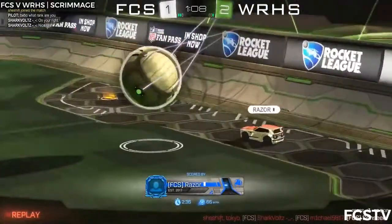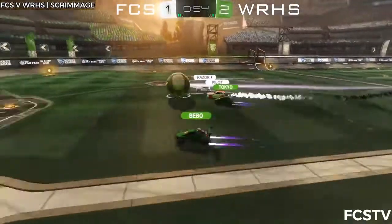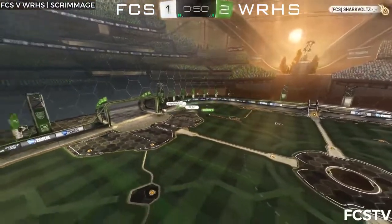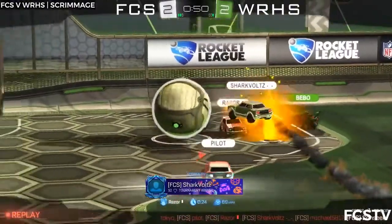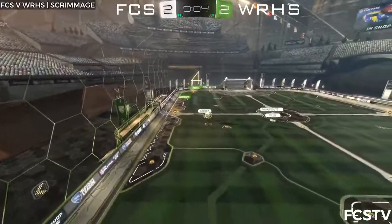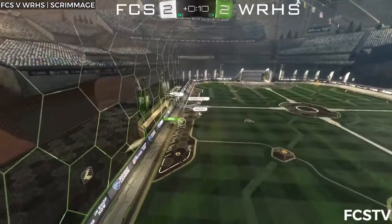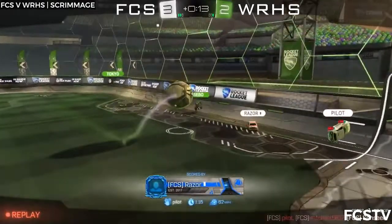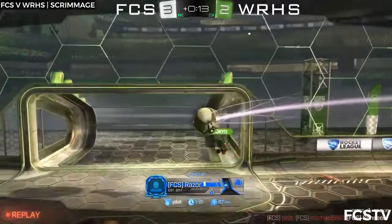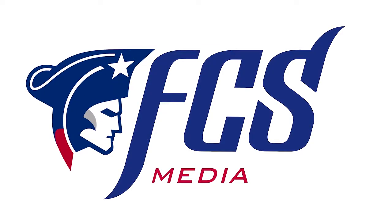Can FCS get that second goal? Here's Pilot — touches it forward! Look at the cars racing downfield there! Razor got in the way of Shark Fultz — no, he tipped it perfectly into the path of Shark Fultz to blast this ball in! And we are now level — still some way to go! Tokyo saves it. Razor chips it up on an open goal but Tokyo rotates back and saves! And Razor puts it just out of reach of Tokyo — we'll win the match!